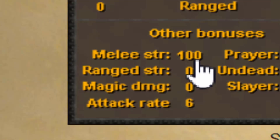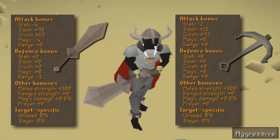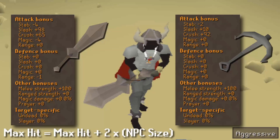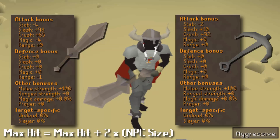100 melee strength. Wait a minute. When I saw this smithing update, I honestly didn't really think much of it. I read the blog a little bit, scrolled down, and then I saw that sword sitting at 60 attack, and yeah, that definitely piqued my interest. So I looked into it a bit more.